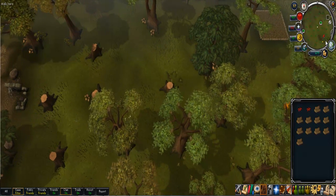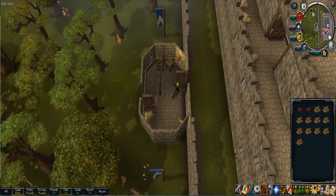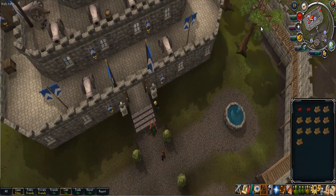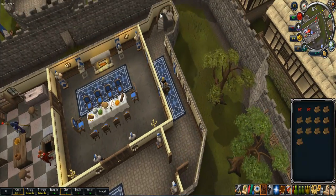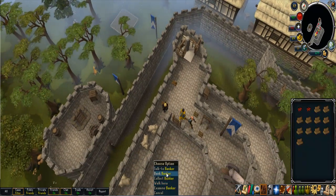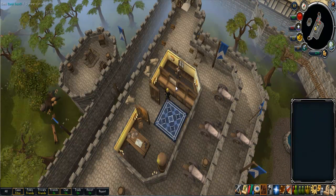So that's not bad. I personally would not prefer it as a main method — I only recommend it if you're a lower level. Cutting trees, you can be about anywhere and do it. I'm here in Lumbridge — there's a bunch of trees to the west, you can just cut those, run up here, and go to the bank which is just right here. It also works at Draynor and several different locations.